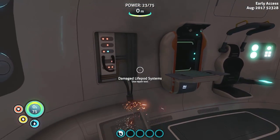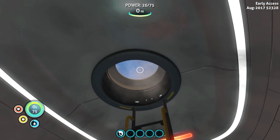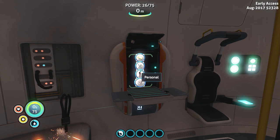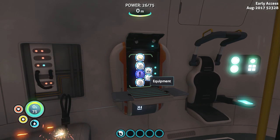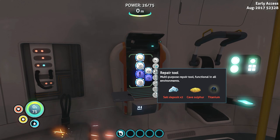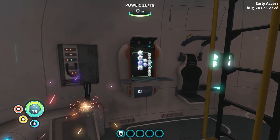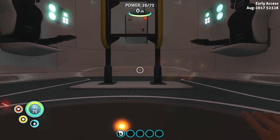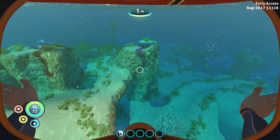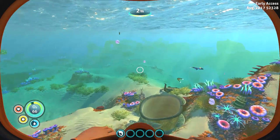We're looking much better now. I'm not too worried about the water situation. What time is it — still daytime. What do we need? I need that repair tool. I need cave sulfur, titanium, and salt. Salt is going to be on the floor, down here somewhere. It kind of looks like quartz but it's more squared off — kind of looks exactly like the picture they showed us.